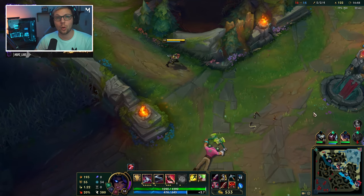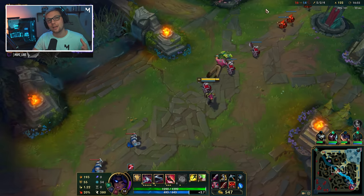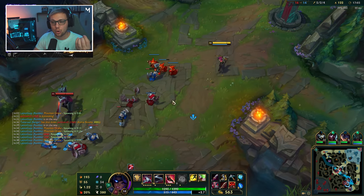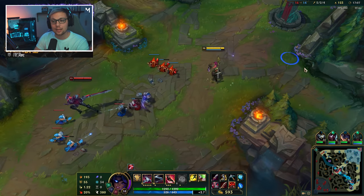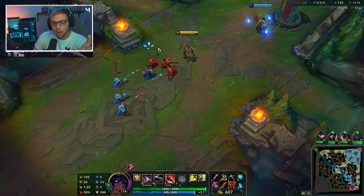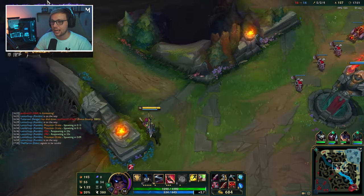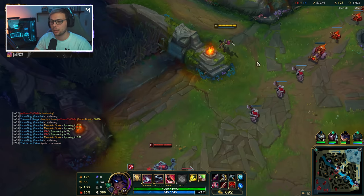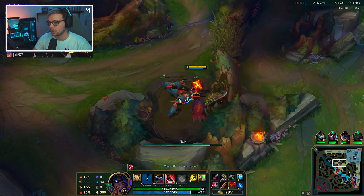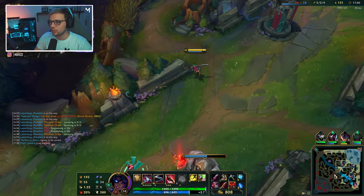We always want our support close by or we want to try to group up with others. There are some exceptions, and that is when you're doing what I consider safe plays. Right here a safe play is standing under my turret saying I'm not going to fight anybody — I'm just trying to get farm and make sure I get gold. Another option is going into your jungle to take the raptor camp or the red buff — doing something productive that's safe even without teammates nearby.